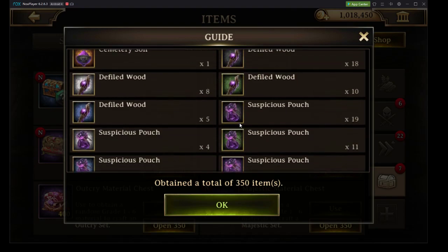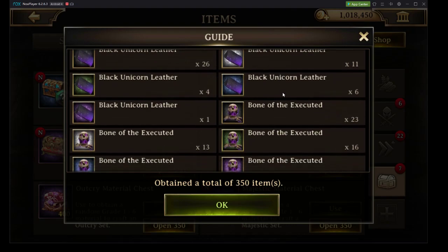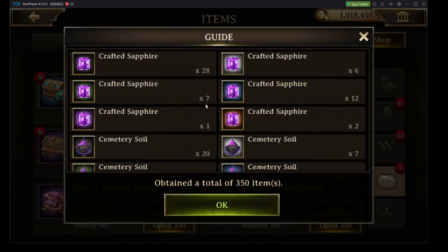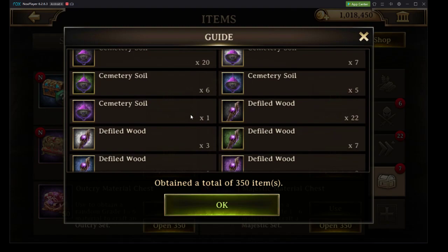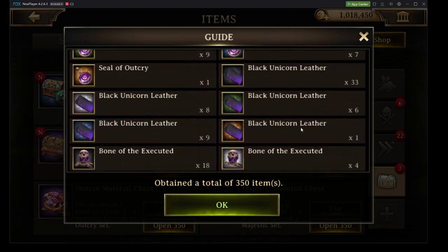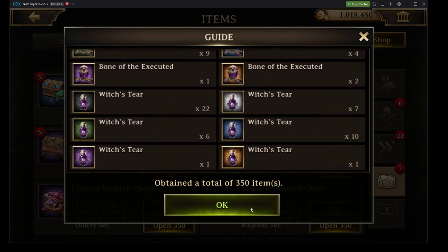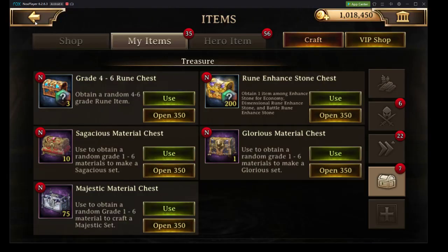Got a whole bunch of materials all across the board. Looking good so far. Some of these materials are not that good, but we are getting some epic and immortal — that's exactly what we're looking for. That's 350, got another 400. We're getting the crafted sapphire immortal, so that's good. Cemetery soil — just some epic. Defiled wood, epic. Suspicious pouch in epic. Seal of outcry in immortal. Black unicorn leather in immortal. Bone of the executed in immortal, double times two. And witch's tear — that was a good open. A couple more packs, nothing fantastic with that.